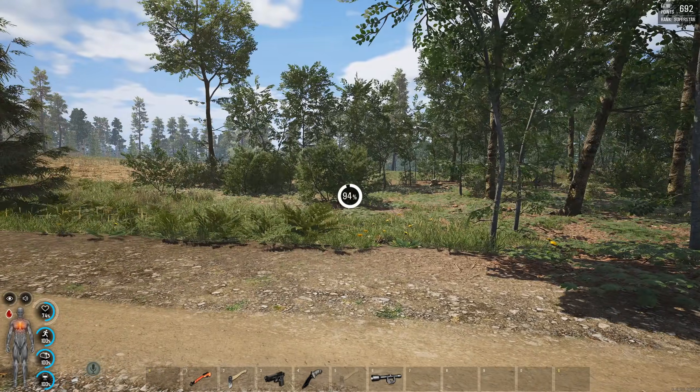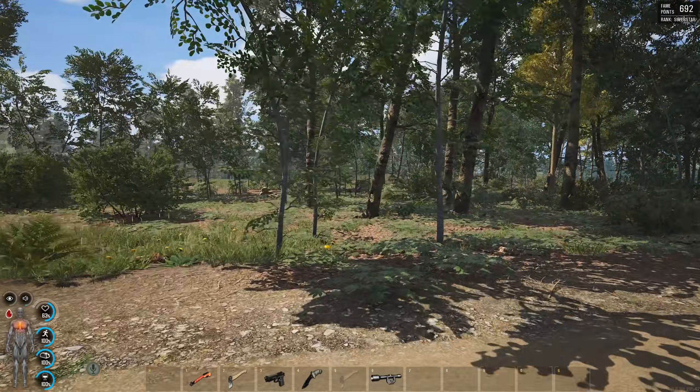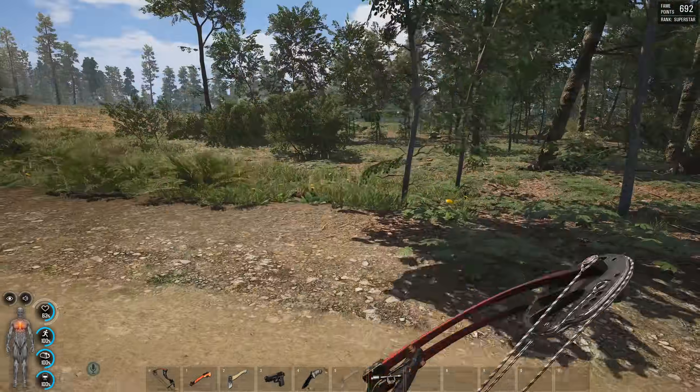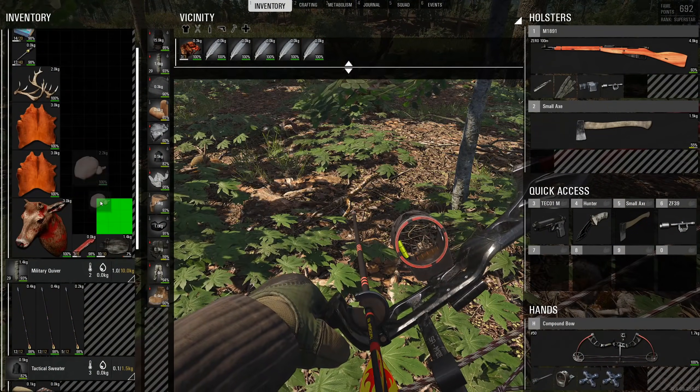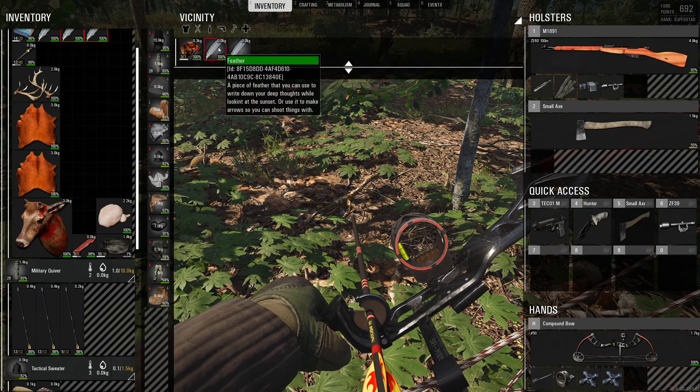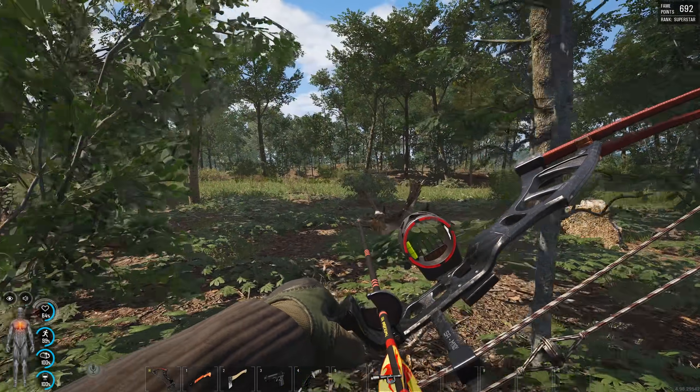It's a lot more eventful than I wanted it to be - just coming out here for a quiet little hunt and that happens. Pluck chicken - we'll take you. I'm not going to take the guts, but I will take the feathers. I can make some more arrows with that.